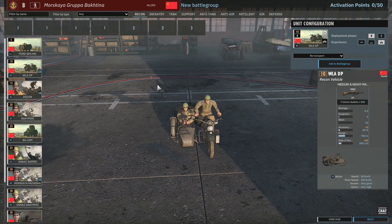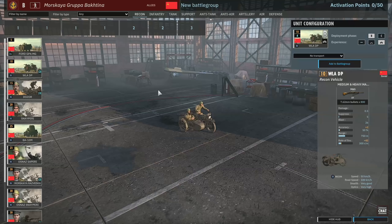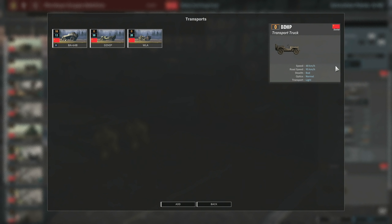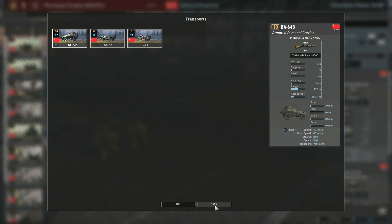Then we've got the WLADP. This has very good stealth — a standard motorcycle. Probably not going to see it used much. Then we've got the Dosor, which comes with the BA-64B transport. But that's about it, nothing special there.